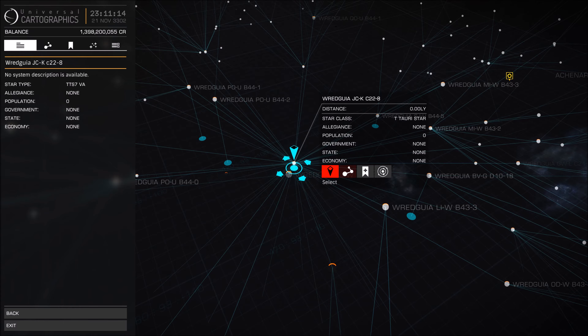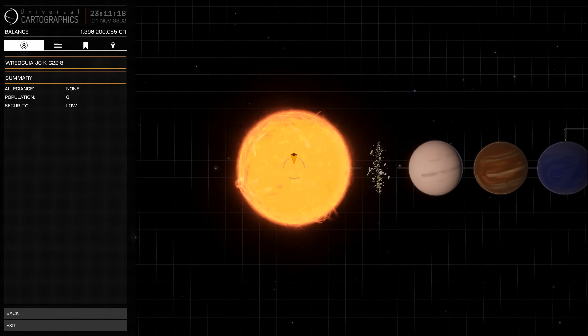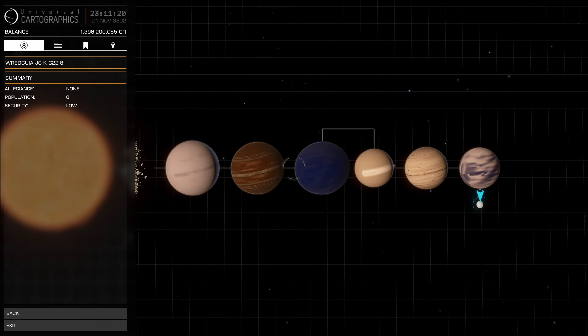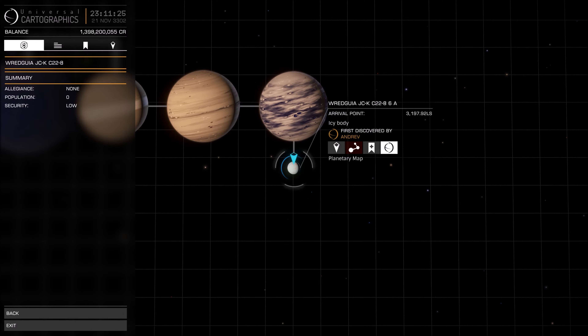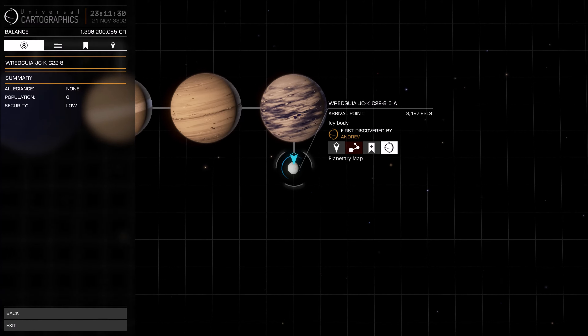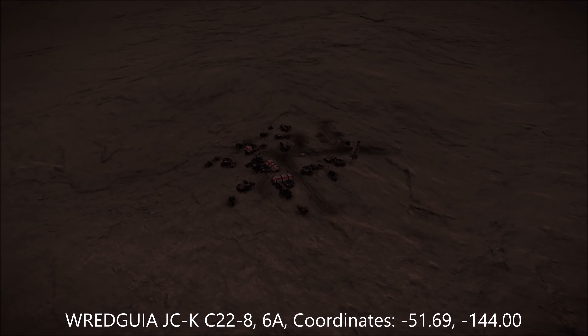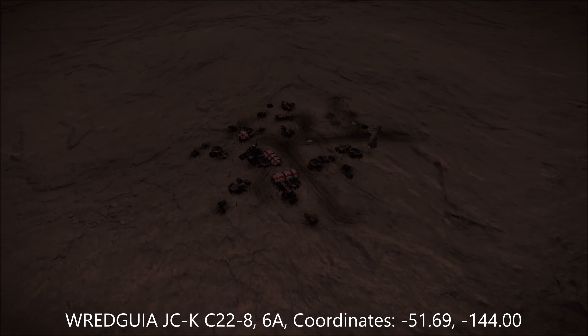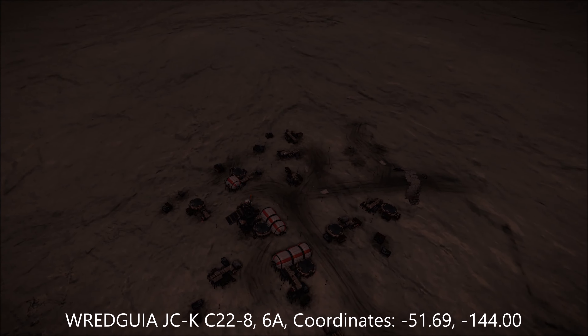If you wish to have a look yourself, you'll need to head over to this system. Once there, you will need to scan the area with some sort of discovery scanner because you won't see it otherwise. You'll need to look for this planet which is right at the far end - it's number 6a, it's the only one you can actually land on. Once you reach planet 6a, you will need to head to the coordinates minus 51.69 to minus 144, where you should see this little outpost.